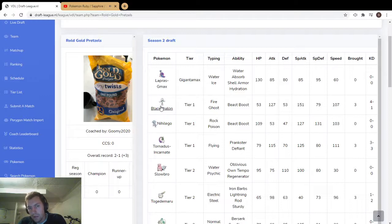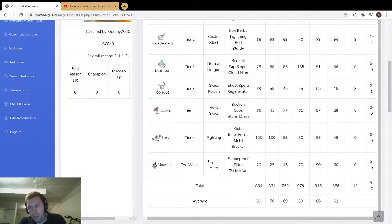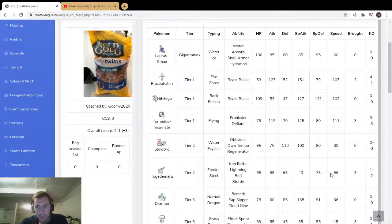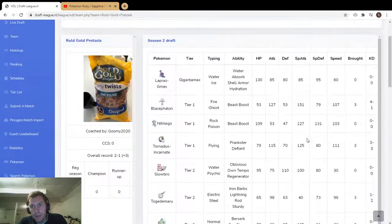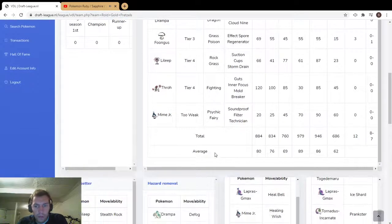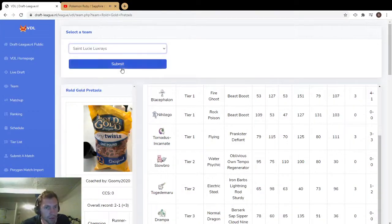Blicephalon is already really speedy at 107, and usually Pokemon between 70 and 100 love tailwind. He could get some better tailwind abusers — something around 60 speed that's bulky with good attack, like Throh except 45 is a little too slow. Maybe Lapras is all Goomy really wants. Good draft by Goomy — let's move on.